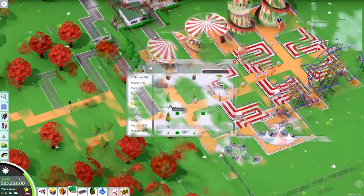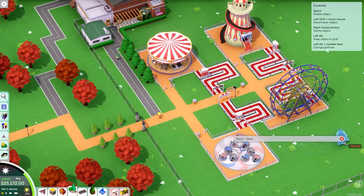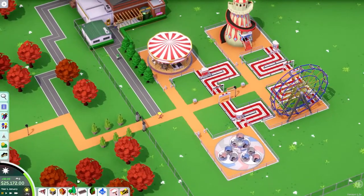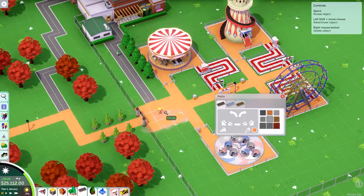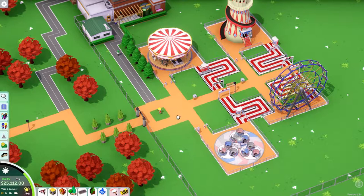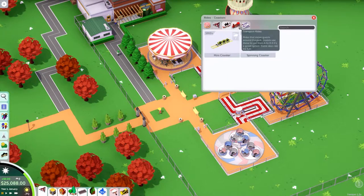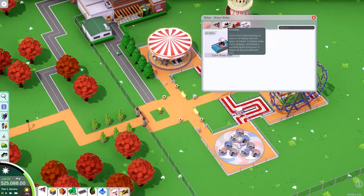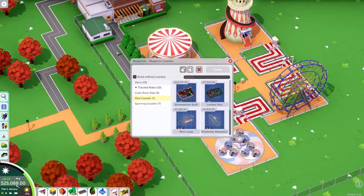Now I'm popping some trees down to cover the path up a little bit. I want something to go here — most likely an information booth and some flowers down the sides. We don't have that yet. Otherwise: gravitron, twister, wipeout — and there are some coasters ready to go, a spinning coaster or mini coaster.